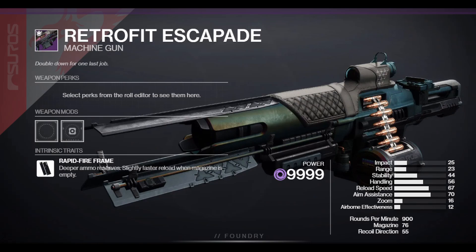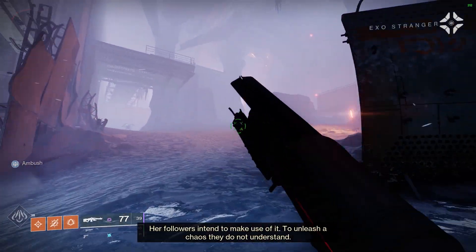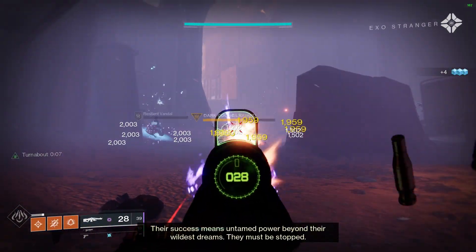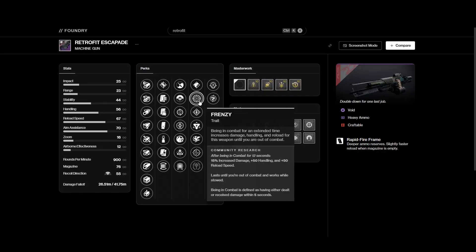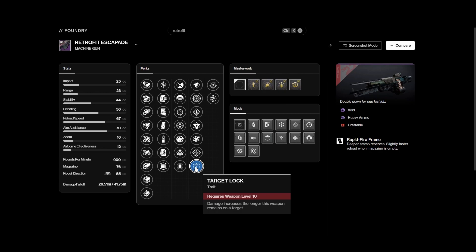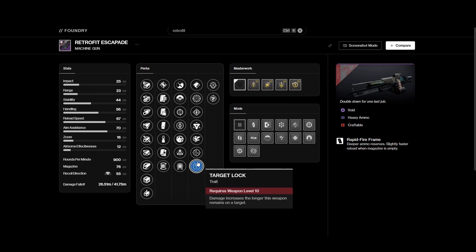The other nice-to-have is a Machine Gun — the Retrofit Escapade from Rasputin/Clovis. Machine Guns are getting a confirmed 10% damage boost in both PvE and PvP in Lightfall, so it's nice to have one handy in case it really is a Machine Gun meta, but I probably wouldn't prioritize leveling it up right now.